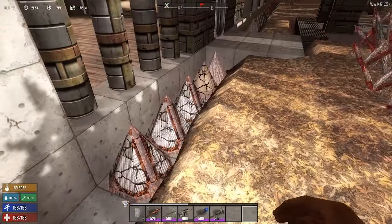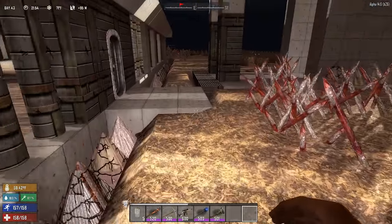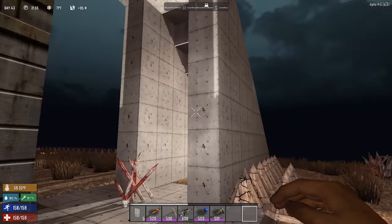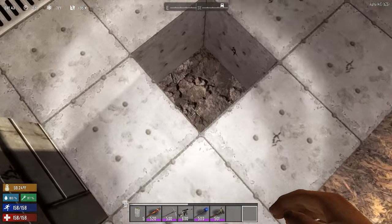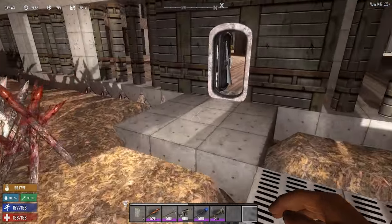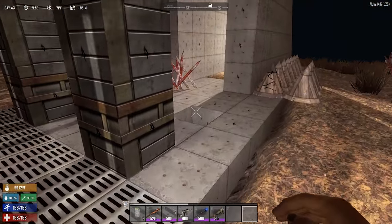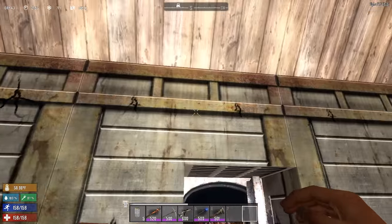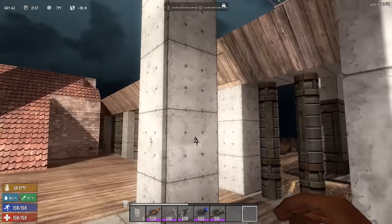We got a few spikes we'll have to repair, a few we'll have to replace. Lots of wood spikes that are going to have to get replaced. And we lost a concrete block somehow — actually, I don't think that was ever there. I think I forgot to put one there originally. But all in all, the place held up really, really well.